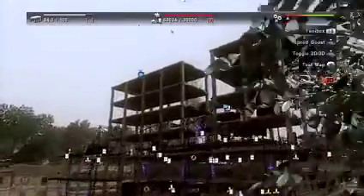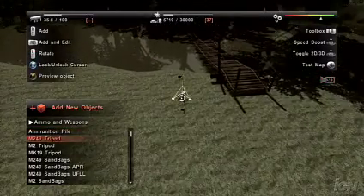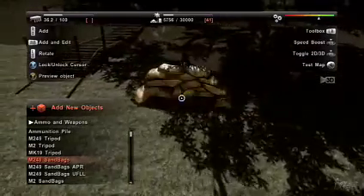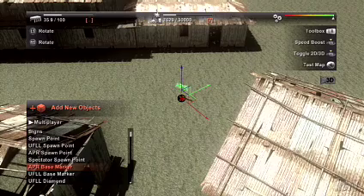If you are building a deathmatch map, the engine will make sure you have at least the right number of spawn points for a 16-player match. For a capture the diamond map, the tool will make sure you have at least two flag stations, 16 spawn points for UFLL, and 16 spawn points for the APR. If there's a spawn point that's underground because you worked on the terrain after placing your spawn points, it will give you an error and bring you straight to that specific spawn point. So you don't have the surprise of spawning and falling into nowhere. The tool gives you exactly the right messages so you know what's missing, and once you fix it, your map will be ready for that mode.